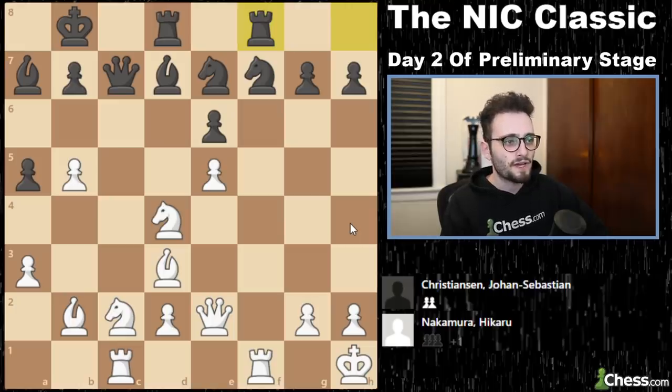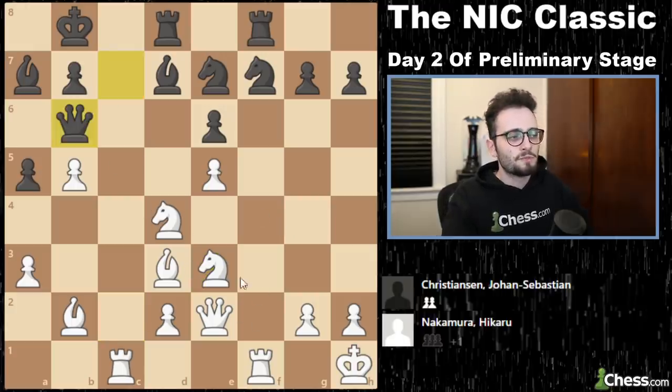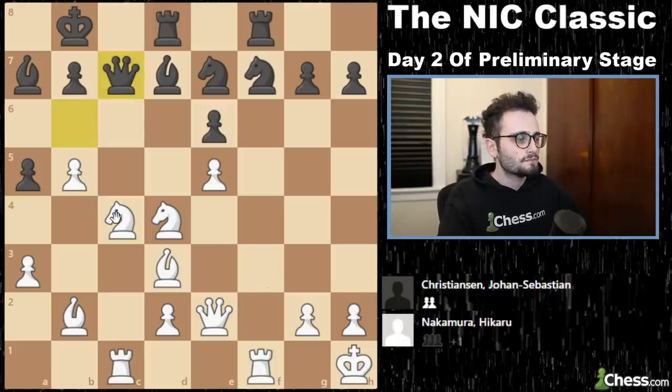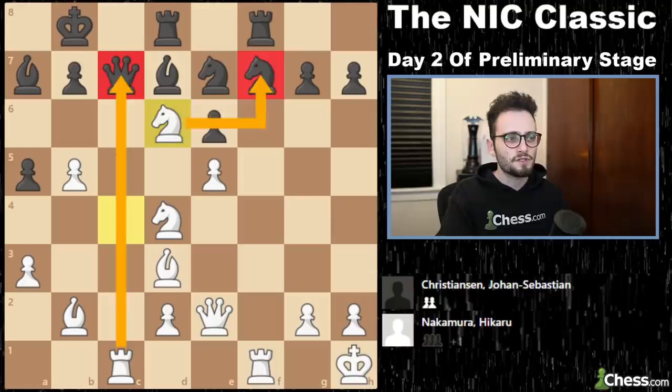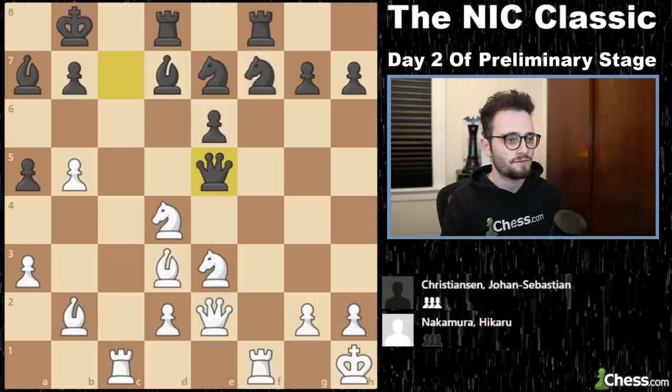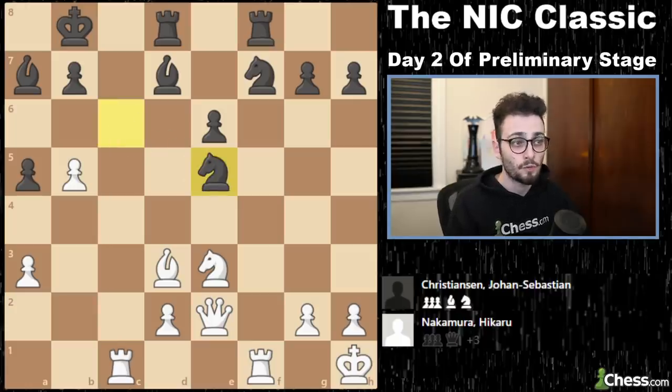Christensen played rook to f8, and queen c3 played knight e3 — and this queen is trapped. It cannot actually go to b6; it looks like it can, but knight c4. And then when the queen goes there, one of the nicest options is just knight here, and then just take the knight for free because of this. So Christensen on knight e3 just decides to go queen e5, check, and then check. And Hikaru wins two pieces for a queen.